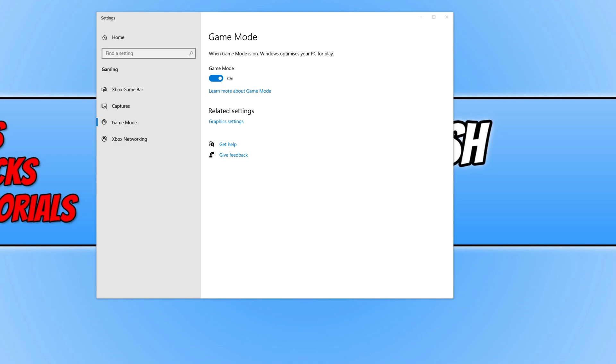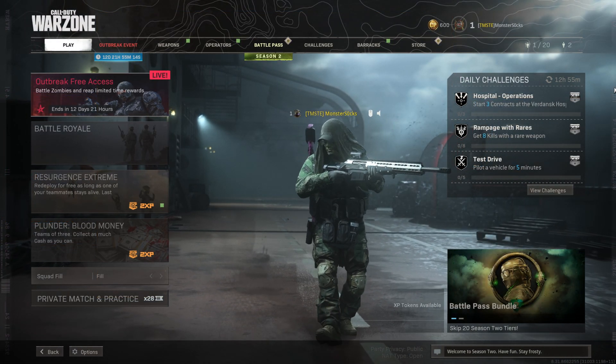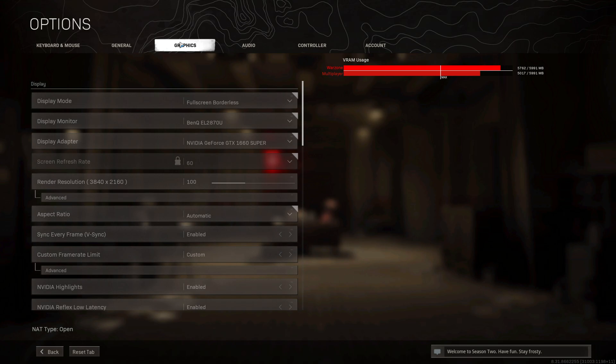That covers all the Windows setting changes. Now launch Call of Duty Warzone — there are a few in-game settings to go through. Once you've booted up Warzone, click on options, then graphics. On the right-hand side you can see the VRAM usage bar. The white line is the maximum — you want your bar to stay behind that line. Right now my Warzone is not optimized at all, so I would probably get poor frame rates in-game.